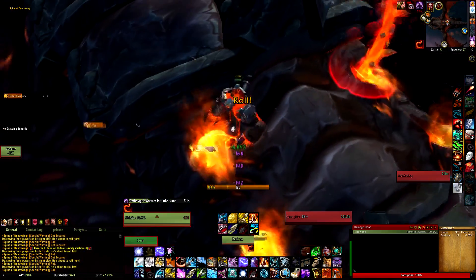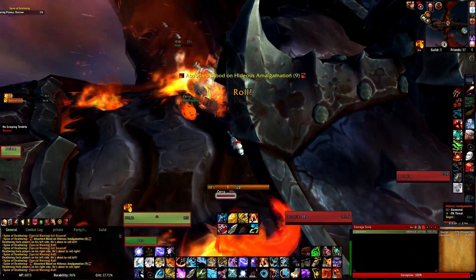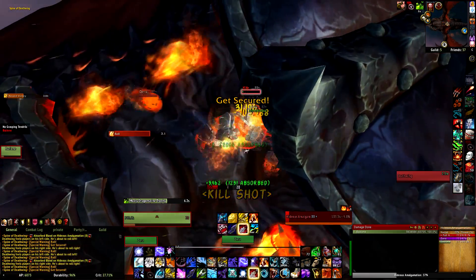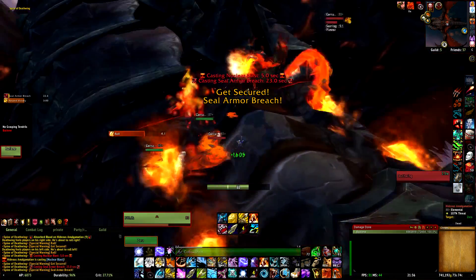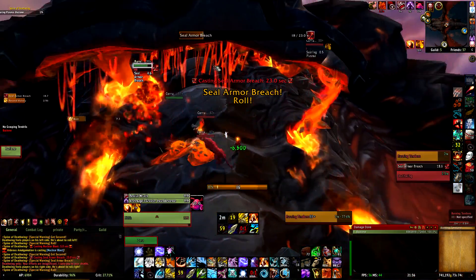When the big add soaks 9 blood on the floor, he will empower. At that moment you want to bring the add next to the first plate and kill it. When he's dead he'll explode and will lift the plate up, revealing the head underneath it. Kill that head.